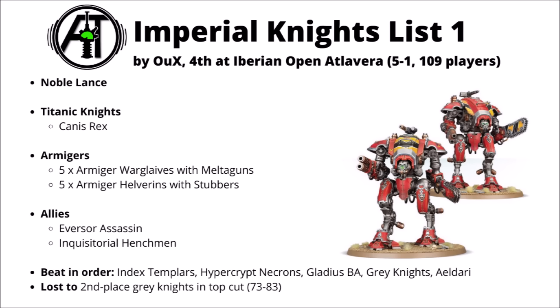Canis Rex brings a massive amount of raw damage. The Armagers do well with the knightly rerolls, and Imperial Knights in general really like assassins or henchmen as allies — cheap units, some with lone operative protection, able to do secondaries or more low-investment actions. In order before losing to the second-place Grey Knights, they went through Index Black Templars, Hypercrypt Necrons, Gladius Blood Angels, other Grey Knights, and some Eldar — certainly challenged with a bunch of top armies.